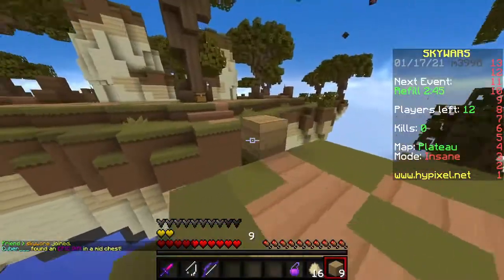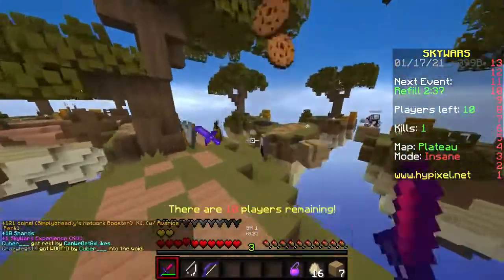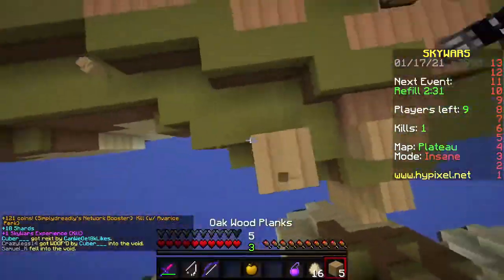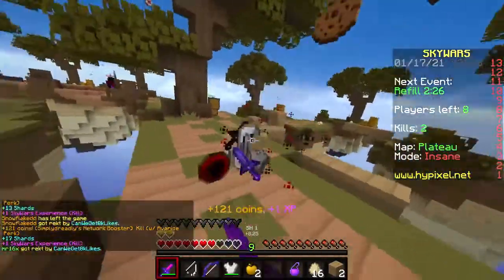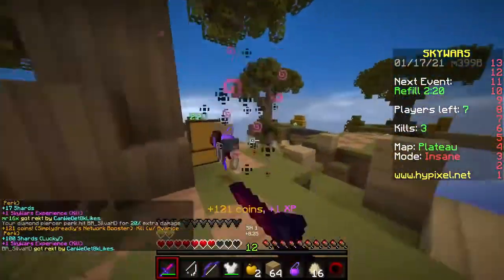First of all, XP does not equal levels — they're two connected but different things. One XP isn't one level, and seven XP isn't seven levels, etc. The XP system is very weird and not so intuitive. Simply put, XP is a value that, when you have enough of it, increases your level, which is displayed on your leveling bar.